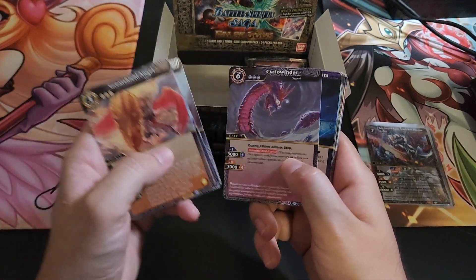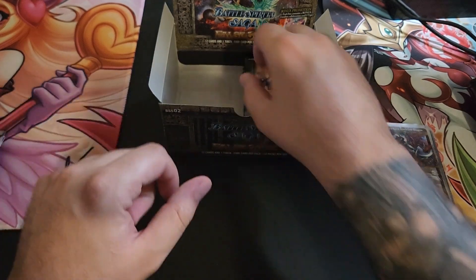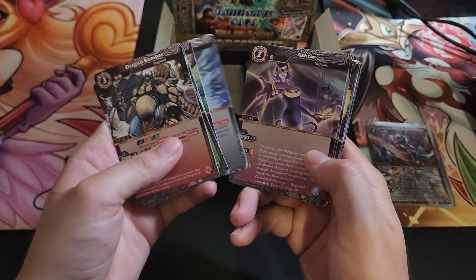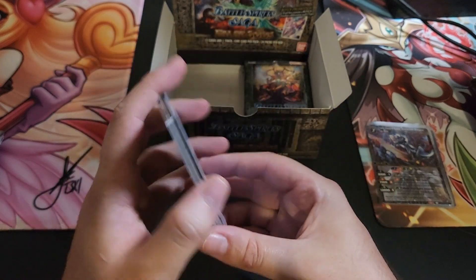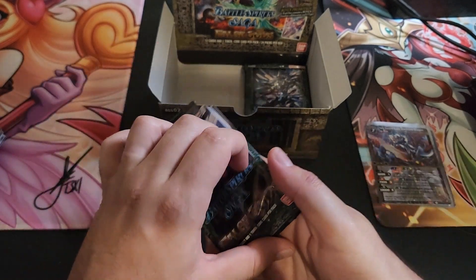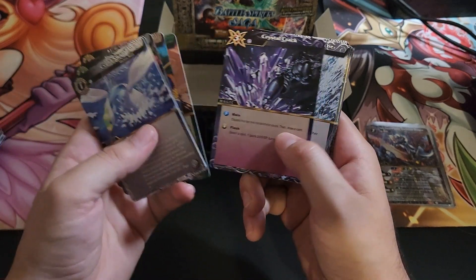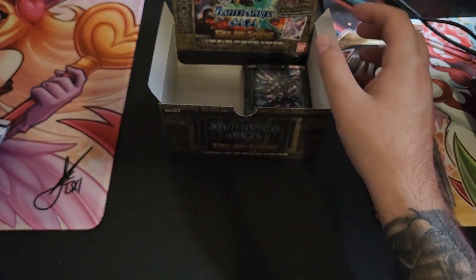Speaking of which, we've got Obsidian Flames coming so we're definitely going to do a booster box of that. I found it at a pretty good price — about 100 bucks — which is good considering I think that stuff's going to be extremely hyped. Pre-release just happened and that one SAR Charizard is going for like 400 already, which is just bonkers. It'll probably bottom out when the set comes out — maybe 200 to 250 — but we might be able to pull a single Charizard. I've had some good hits in Scarlet and Violet so far.